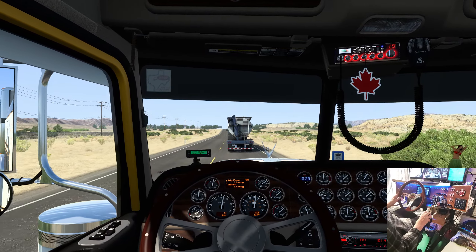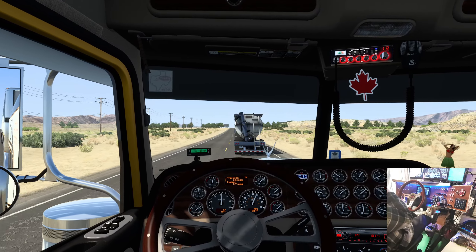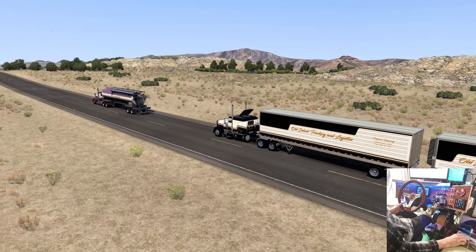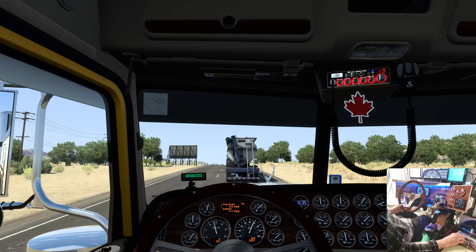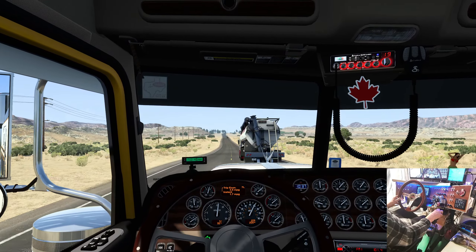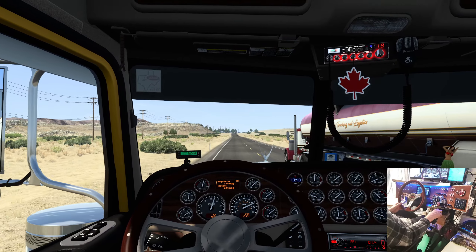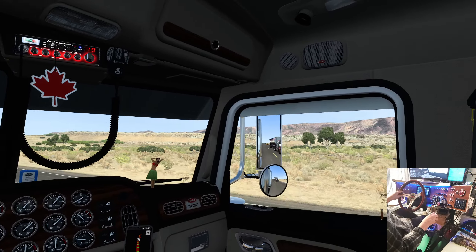This guy's finding some power all of a sudden. It's a little risky - he's not getting too far. Old school 389. Okay, a little boost on this downhill here. Once the trailers get over the hill he's hitting the brakes - thanks buddy. Couple of old school guys traveling the road together.